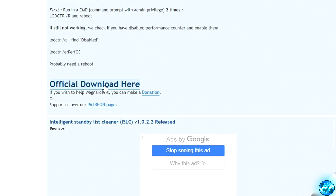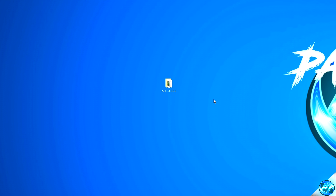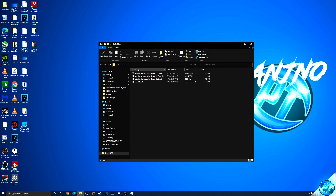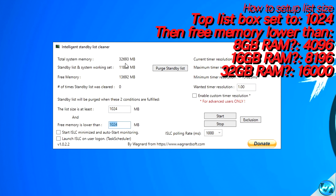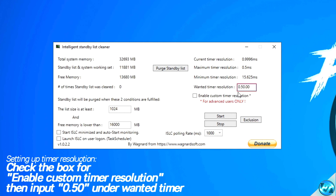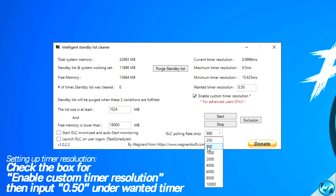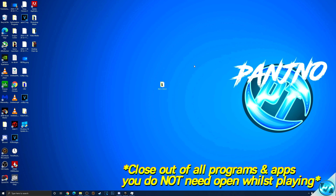Scroll all the way down to the official download button, select it and the program will be downloaded. Once downloaded, press open and extract it to your desktop. Open the ISLC folder, then double click on the Intelligent Standby List Cleaner program and select yes. For the first box, set this to 1024. For the second box, set this to half of your system memory — you can see your total system memory at the top, so for 32,000MB that would be 16,000. Set the wanted time resolution to 0.50, use the delete key to remove other values, and check 'enable custom time resolution'. For the ISLC polling rate: high-end PC set to 500, lower-end PC set to 1,000. Navigate to start, click 'purge standby list', and minimize the program — run this every single time you play any game.